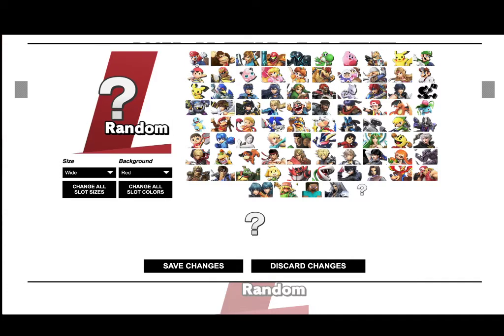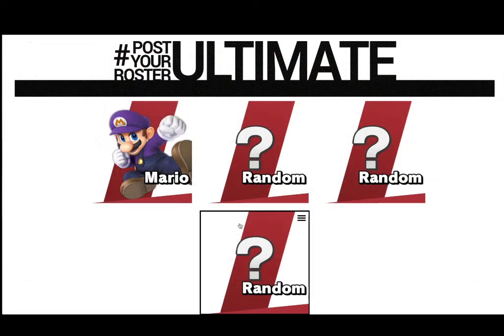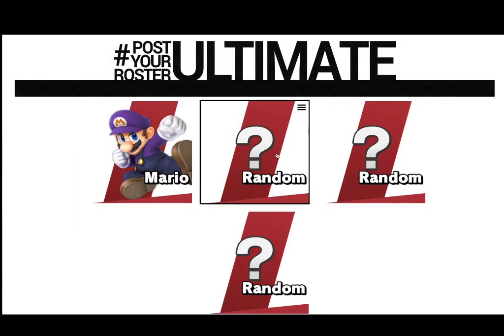Starting with Mario — I either go with the Waluigi alt, the builder alt, or the Odyssey alt, but mostly Waluigi. If Waluigi can't be in Smash, I at least want him represented as an alt. Screw the haters — I like this alt personally.